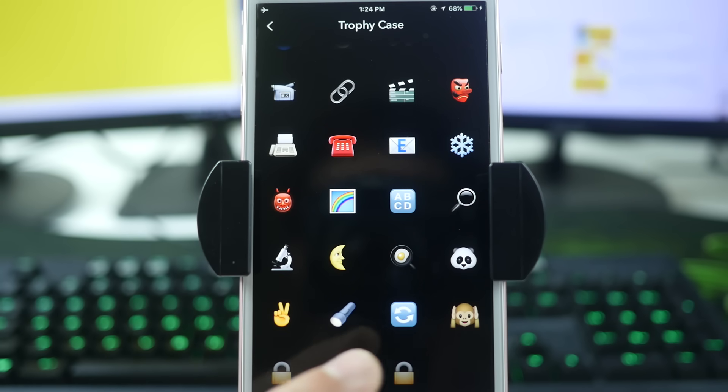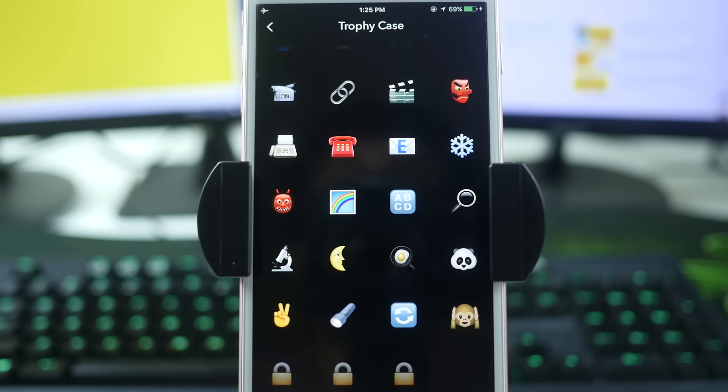You might be thinking those aren't all the trophies — and you're right. At the bottom I still have three trophies that aren't unlocked. The first is the sun icon: take a snap that's over 100 degrees. I've never been somewhere that hot this year so I haven't been able to get it. The second is the little world or earth icon: get your Snapchat published to a Live Story. When you send a snap, sometimes it offers to submit to stories like a Valentine's Day or Mother's Day story — if it gets published, you earn that trophy.